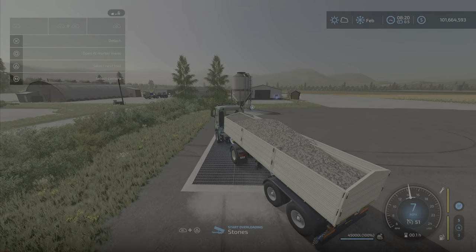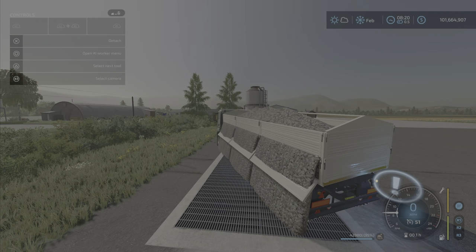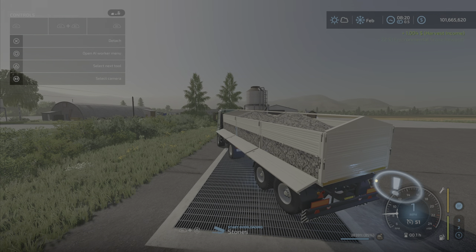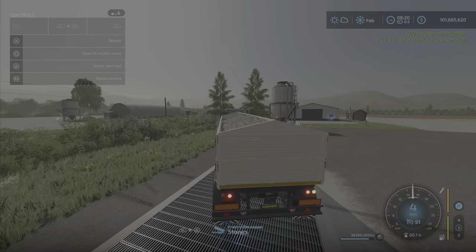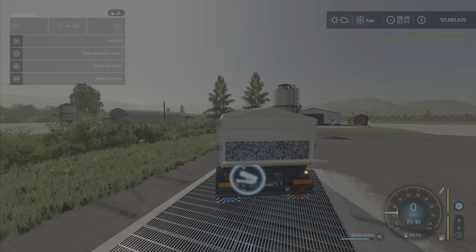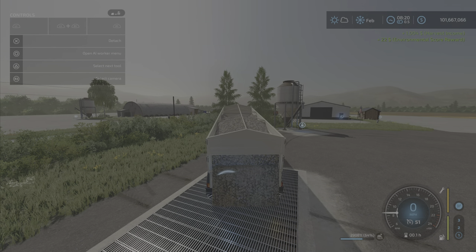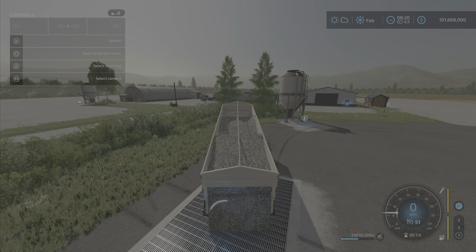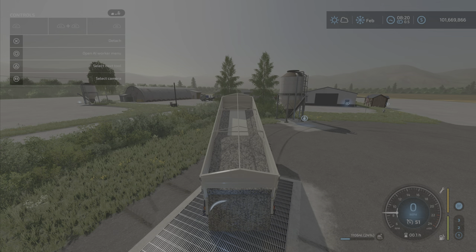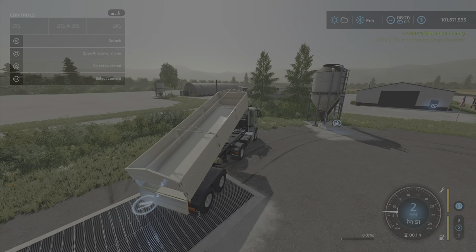Here we're at the sell point — this is the sell-anything point. I have the left side tip — that's how it looks, very quick with the unload. Then we go to the tip side back, as you can see, and we'll watch that. Actually very quick with the unload there too — it unloads fairly quick, so not a whole lot of waiting around for stuff to dump out.